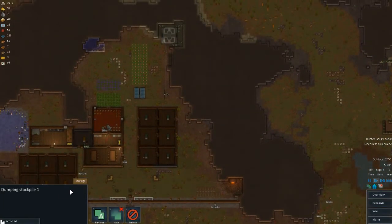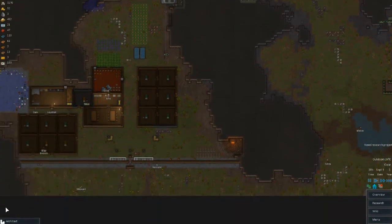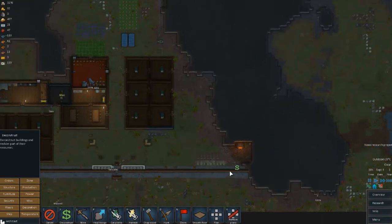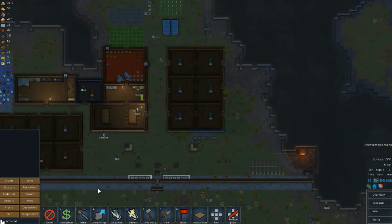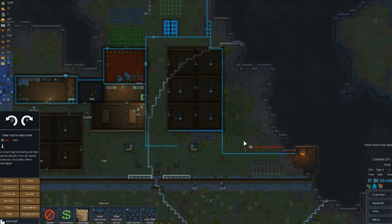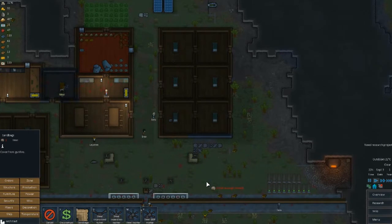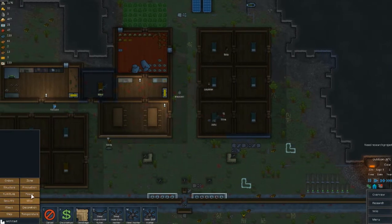I'm going to turn off this dumping stockpile and turn off corpses. We're going to empty some of these graves since we've got the crematorium now, so we don't need to worry quite as much about that. At this point we also want to work on improving our security — we're going to build another turret over here and another one up here, then sandbag around them to make them a little more secure.